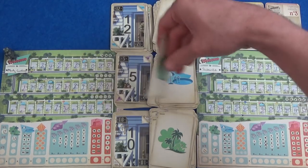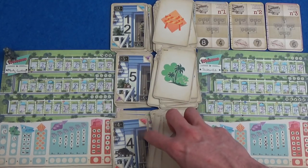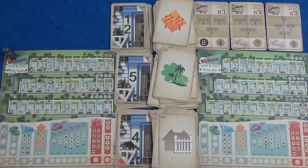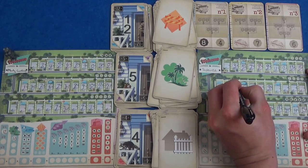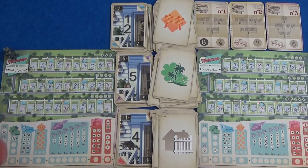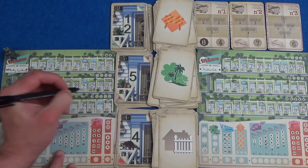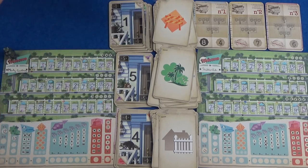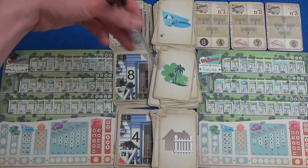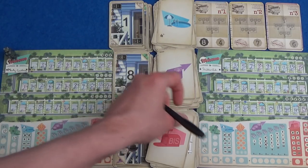I think we've both got a turn there. 12 temp agency, 5 park, 4 fence. I'm happy to go for parks — get some points there. Marty could go for parks at the bottom. I think he's going to go for parks. We have 1 pool, 8 real estate, 8 bis.